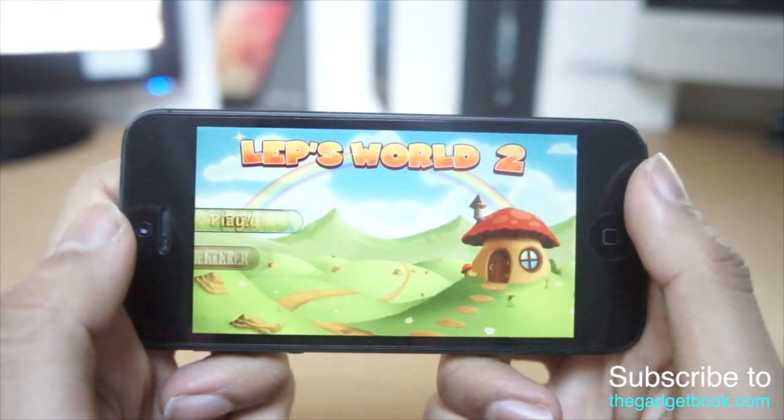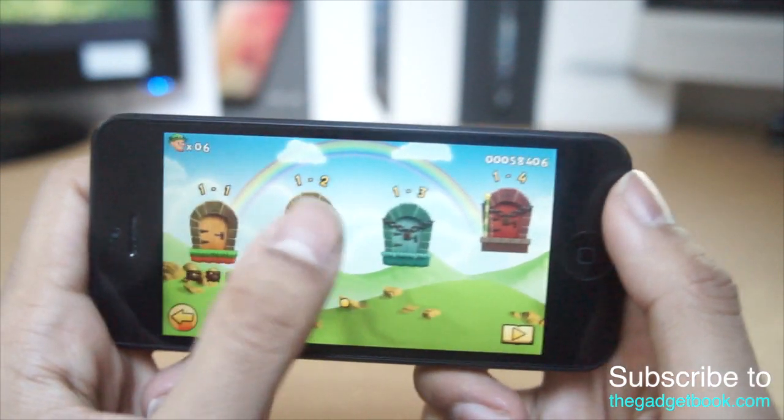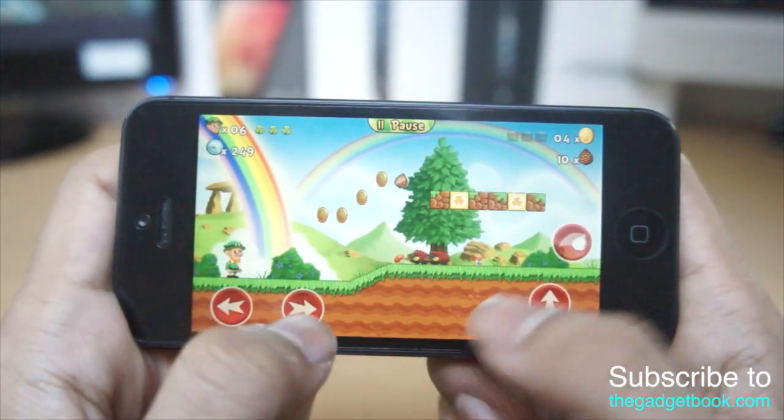So as you can see now we've got this application called Lepsworld 2. Basically it is the alternative to Super Mario — it does everything the same and it looks the same as well. We bang on into it and it is a free application, so that is a plus, so go ahead and check it out on the app store.